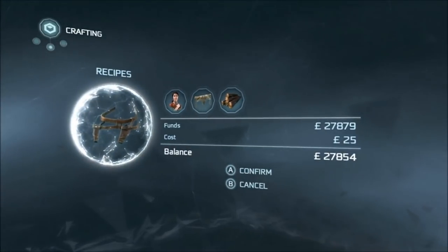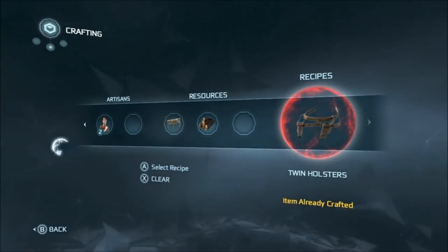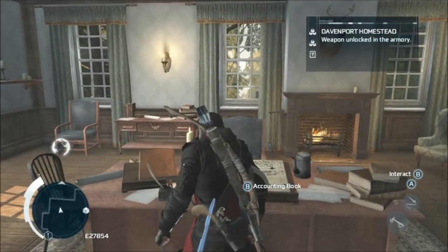They cost 25 of your earth pounds. And once built, you will effectively dual wield two weapons. You don't have to equip them — they'll be automatically equipped. You'll dual wield whatever holsters you've currently got.